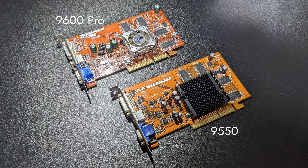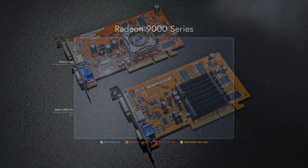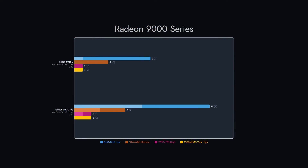The next group is the ATI Radeon 9000 series, where only two cards that we have were able to run Crysis. While not even remotely playable, the 9600 Pro results were formidable.